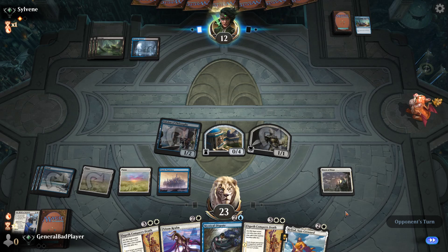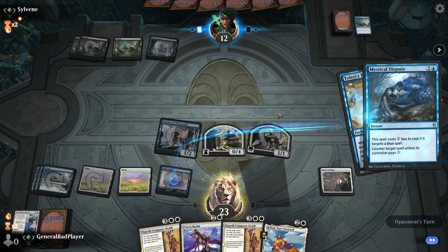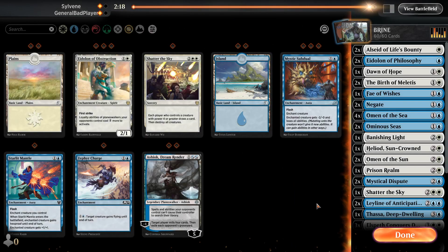He finally got the mana he needs. I'm gonna move my mic a little bit. A Tutelage — I don't want to Negate that, that's fine. I don't want him sifting. I want to end this game. I drew all three of my Elspeths — what are the odds of that? For real.